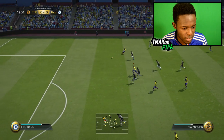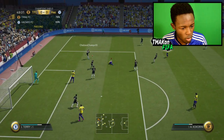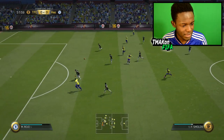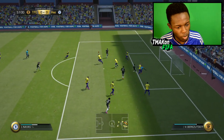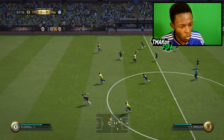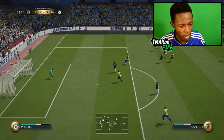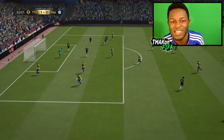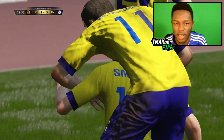Second half kicks off and we're still creating chances. A slide and a near block — that was so close to going in. Then he literally left a gap and we're through — and there we freaking go! We're 1-0 in the lead in the 61st minute. That is how it's done. Smolov with the goal — we're in the lead guys!